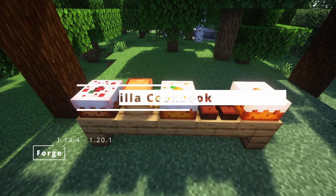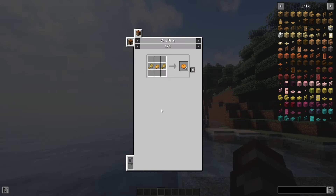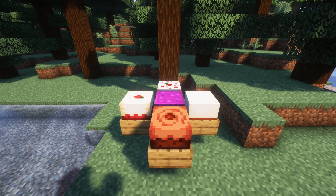If you like to cook in Minecraft, with the mod Vanilla Cookbook you can cook many new foods. There are many types of cakes and much more. The really good thing is that some of these new food items also have 3D models, so you can place them on your table and eat them.